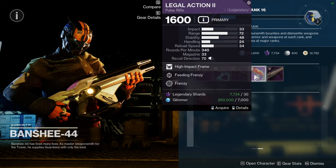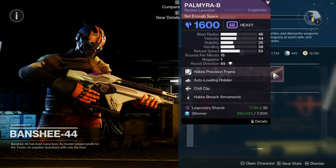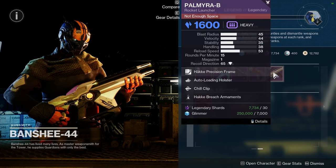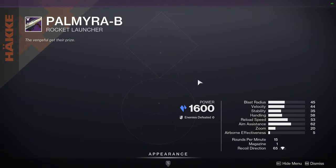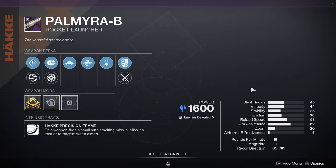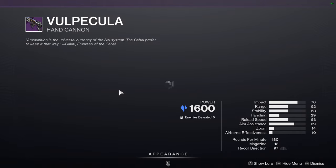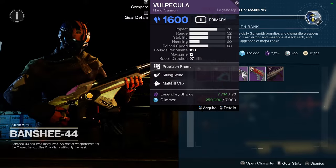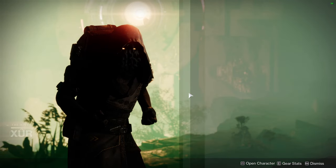Feeding Frenzy and Frenzy — I said frenzy twice and was like, did my brain just skip a beat? Palmyra-B with Auto-Loading Holster and Chill Clip. That's not a bad roll, actually. Unfortunately it's on a weapon that is a red border, so I know people are probably going to be skipping this, which is completely fair. I would probably pick up Volpecula — this is probably going to be a really fun PVP slash PVE weapon. I'll pick it up just because why not.